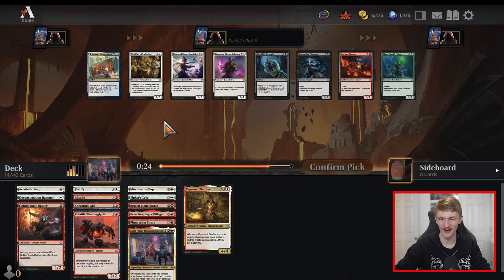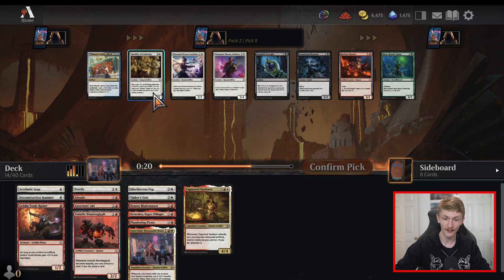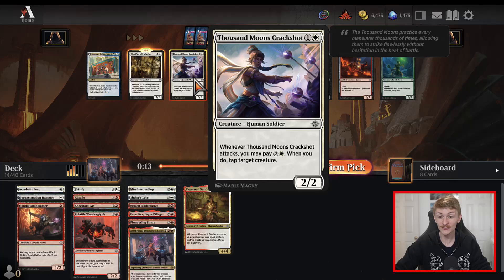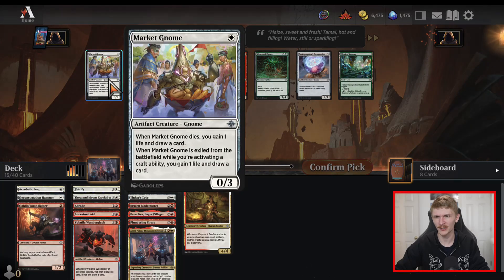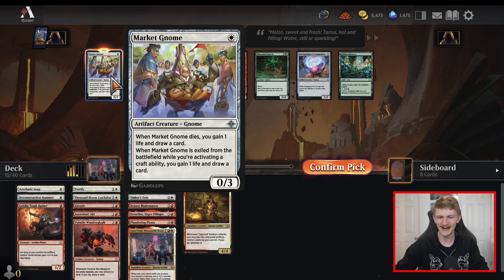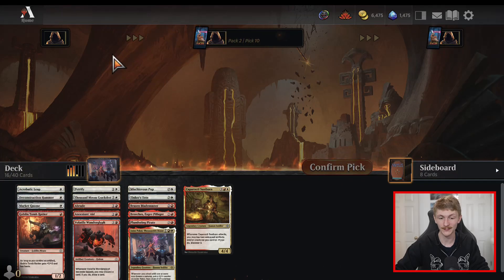Master's Guide Mural — unfortunately we're not playing blue because this is just a great inclusion in any control deck. But we do have the Glorifier of Suffering, a card I've kind of come up on. We already have so many three-drops in this deck — I think I'm just going to take the Thousand Moons Crackshot just for our curve. A two-mana two-two isn't the best but I've found this ability to be more relevant than it was in Wilds of Eldraine. I don't really want to pick up Market Gnome but if we end up having enough artifact synergies, it'll work in the deck.